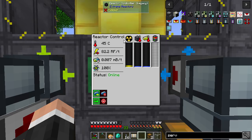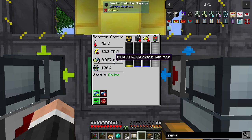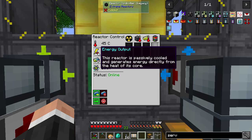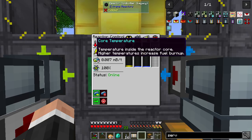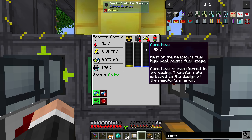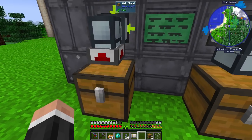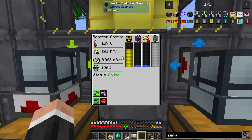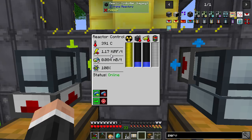And you can see it's making 82 RF per tick right now. It takes a while for everything to get up. You can see the fuel reactivity, fuel burn-up rate — you want that to be as small as possible — energy output, and then the core temperature. What I'm going to do is stick all of my uranium in there right now. And you can see — bam — all of that goes in, all of this is full, and that's producing quite a lot more. I think this should get up to about 1,000 RF per tick.